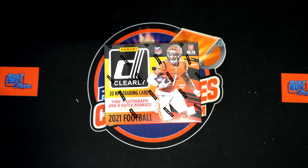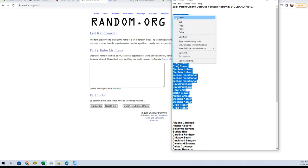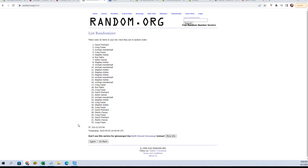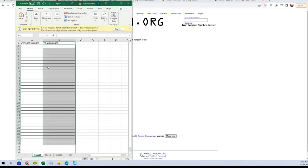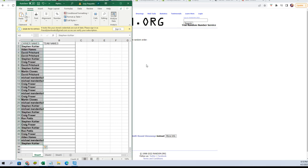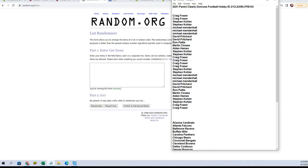Let's switch over and start our randoms now. Here we go — owner names, all right, seven times: one, two, three, four, five, six, and seven. Let's paste them in over here.